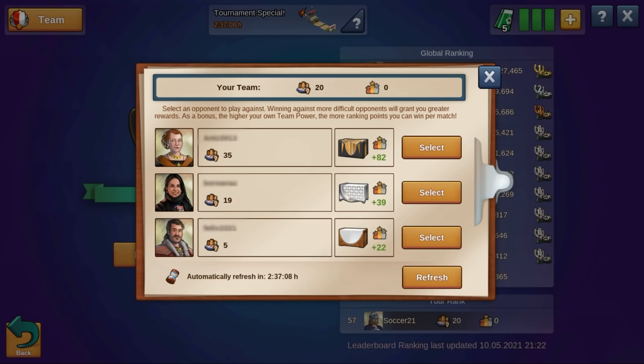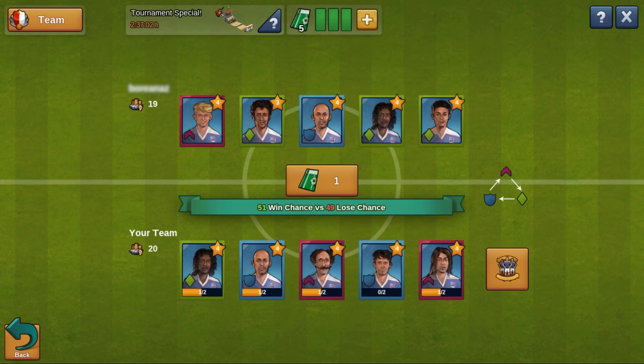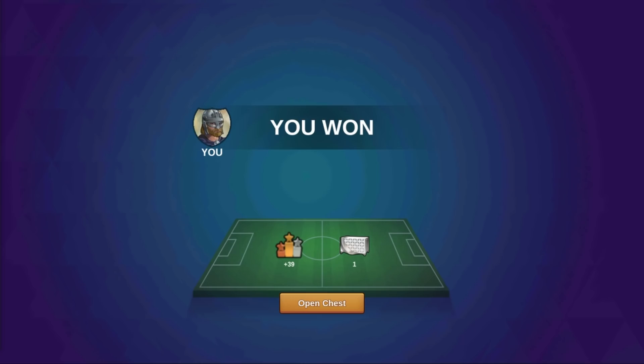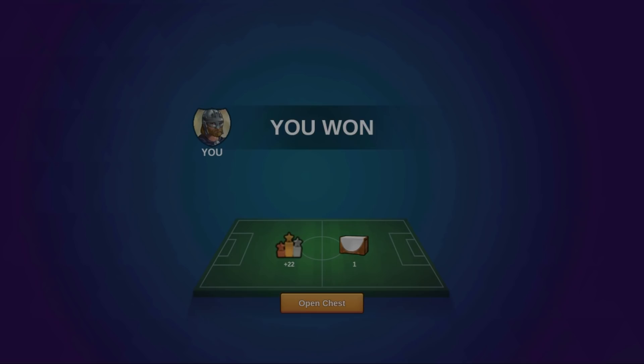Upon hitting play-match, you start off by choosing the difficulty of the match you want to play. Each player has its own strengths and weaknesses, which means that attacking players are more effective against midfielders, while midfielders have an advantage against defenders, and finally, defenders are better prepared against attackers. Keep in mind that winning against more difficult opponents will grant you greater rewards, and additionally, you also get more ranking points depending on the difficulty of your opponent.